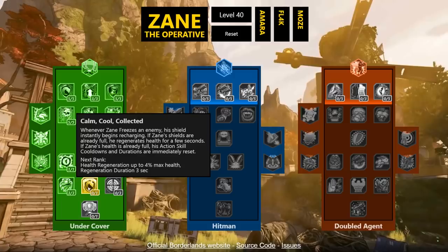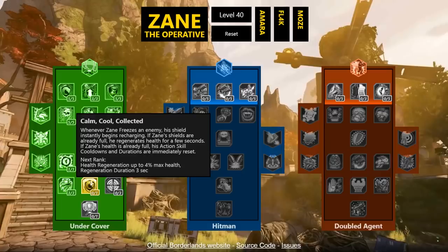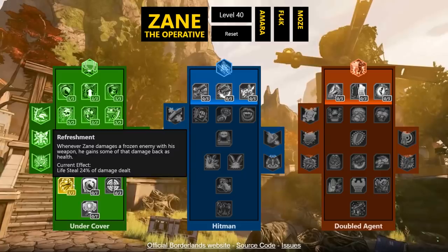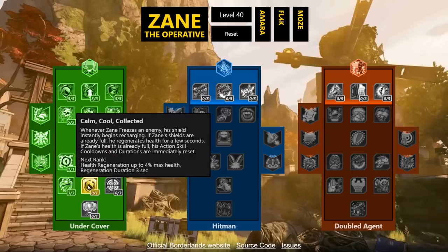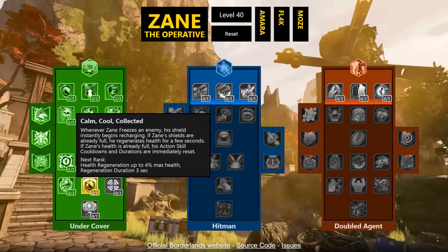Calm, Cool and Collected: whenever Zane freezes an enemy his shields instantly begin recharging. If his shields are already full he regenerates health for a few seconds, and if his health is already full — his action skill cooldowns and durations are reset. This is super powerful. The duration is only three seconds and the regen is only 4%, but with all these synergies stacking together this seems like it's going to proc frequently, meaning Zane can constantly keep his action skills out.